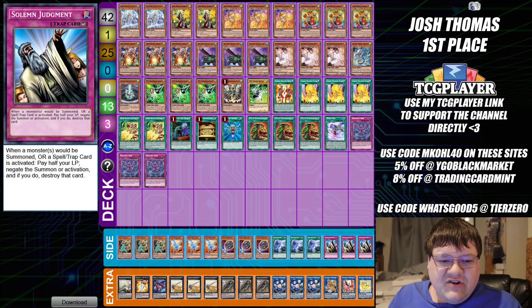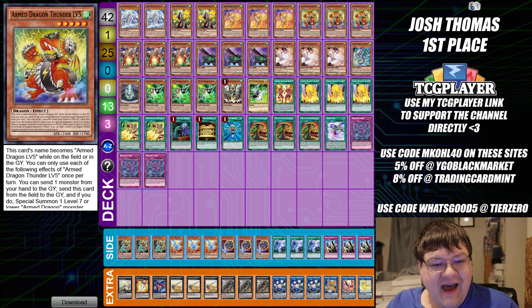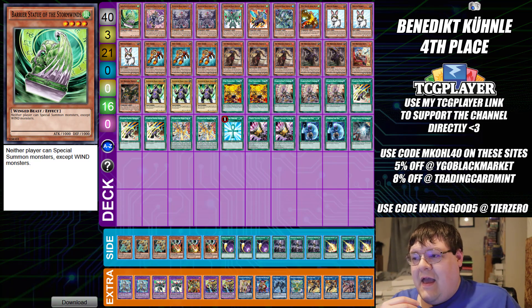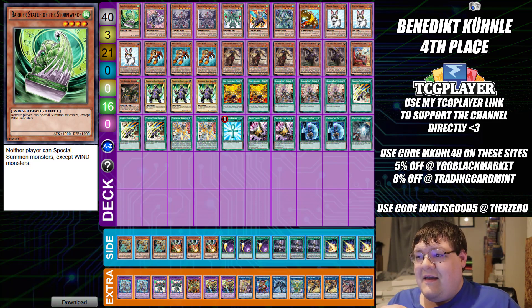Wrapping up Josh Thomas's list — this is really freaking cool. Next up we have a little bit more excitement: Gladiator Beast Brigade, sent in to me by Benedict. You can literally play anything and find success. The whole aim of this deck is to end on Domitys, Heraclinos, Tamer Editor, and Barrier Statue with a Simorgh link. So you have a spell and a monster negate and control the battle phase, meaning your opponent can't beat over the statue.